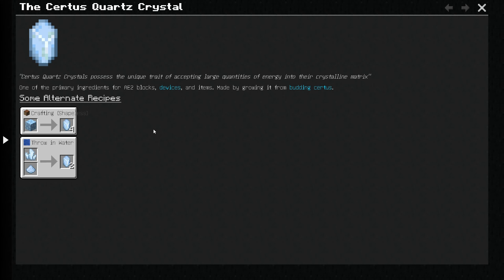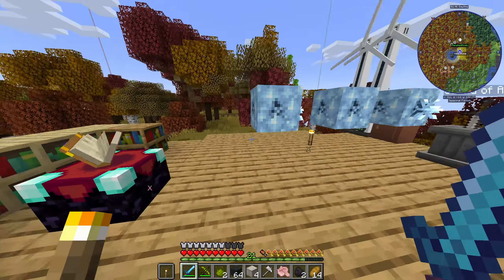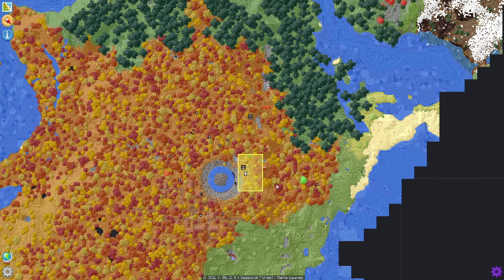I need to find some certus quartz. There's a lava lake south of us — let me look at the thing. I need to find some certus quartz.